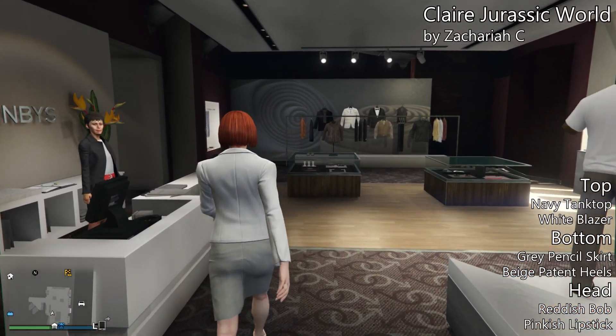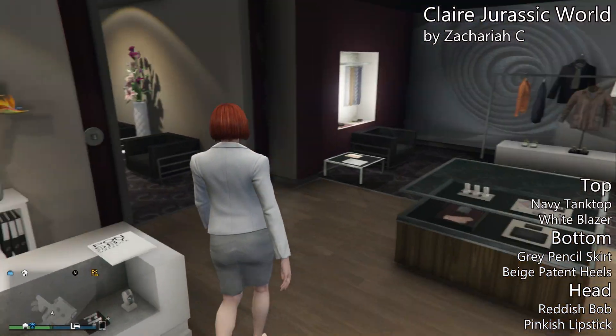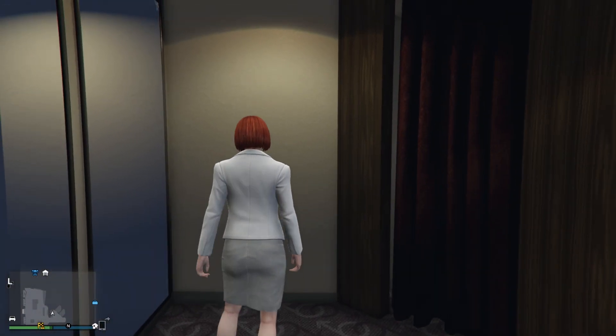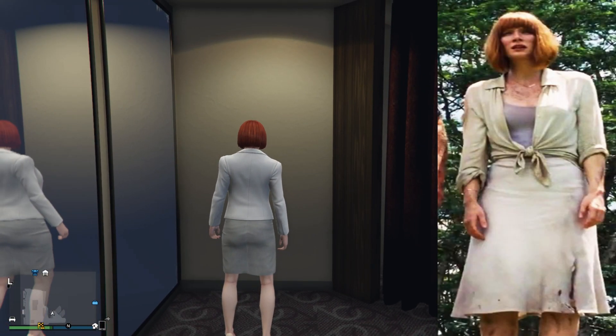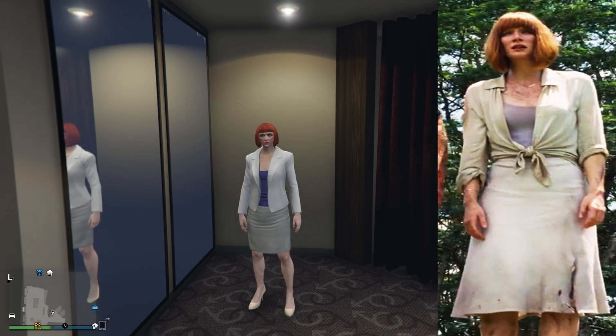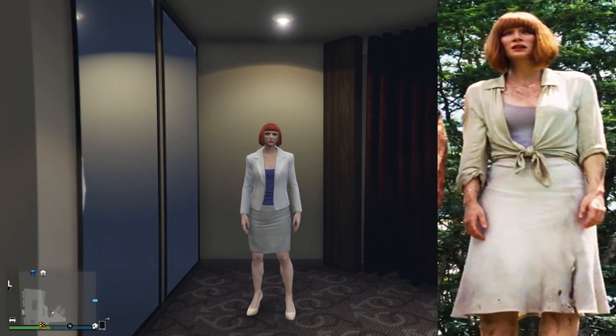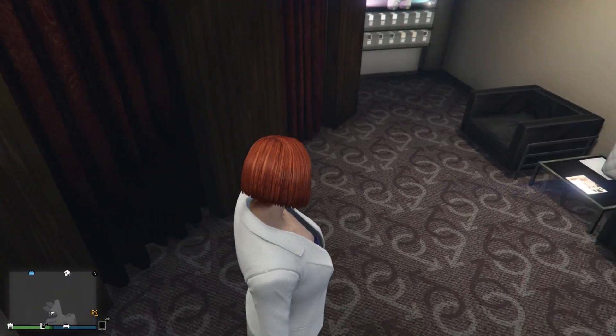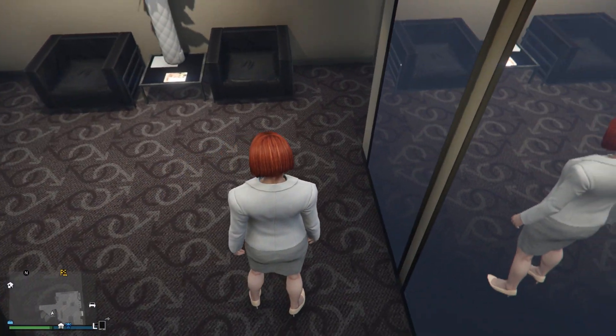For the head, go with a reddish color bob with pinkish sort of lipstick. It looks fairly similar to her in the movie. You can even get one of your friends to wear the Chris Pratt Jurassic World outfit I did a few episodes back, and it'll be a pretty fun role play to go around in GTA Online with.